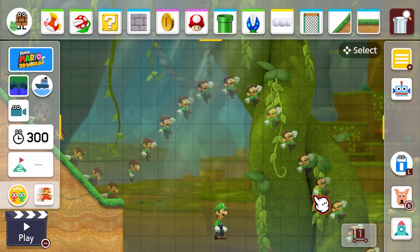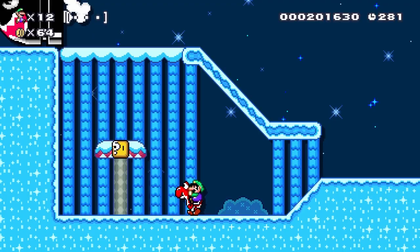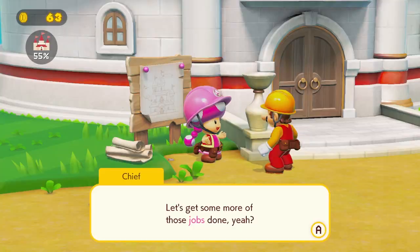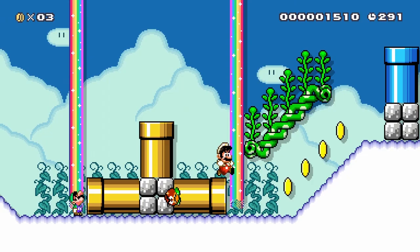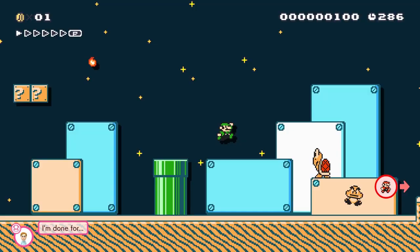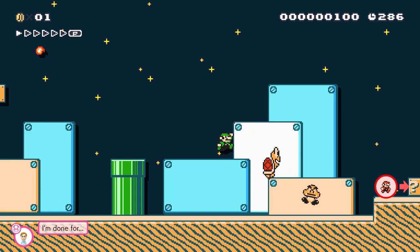So yeah, Super Mario Maker 2. Obviously this game is awesome — it took what was established in the first game and built on top of it with so many more things that it's not even a contest. This is more than a mere sequel; it makes the original completely irrelevant. Whether you're into creating levels, playing them, or both, this game is simply a blast. The existing styles are better than ever, single player content is a lot more interesting, and hey, Super Mario 3D World is back.